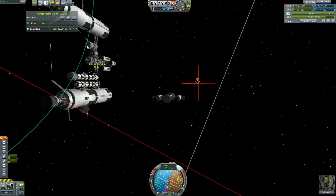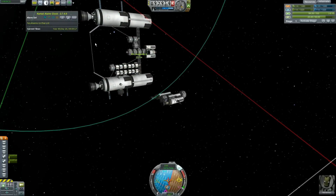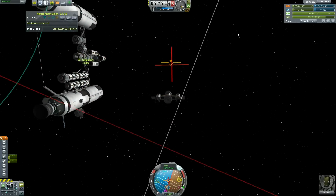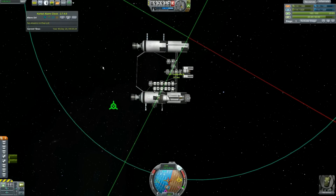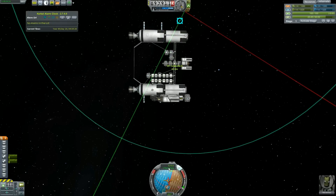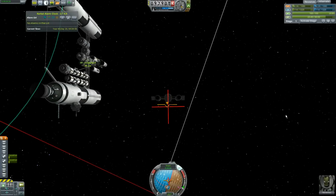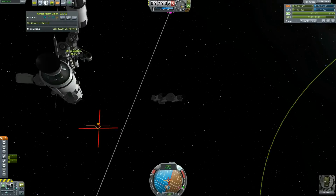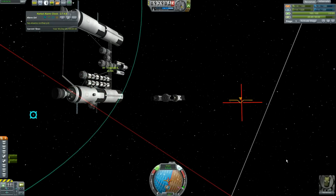This is the docking port I'm aiming at right here. The problem is there's a girder here, so I can't just come straight in — I might be able to, but I don't want to risk it. Right now I'm sitting basically stationary relative to the station, moving away at probably less than 0.1 meters per second. What I want to do is get myself going towards this thing, which means I need to go to the left.